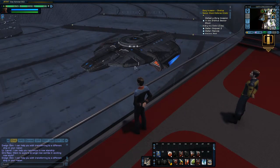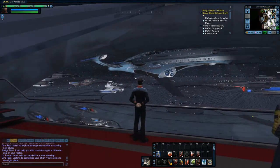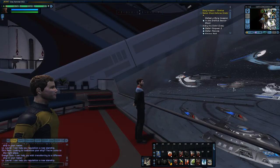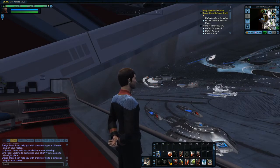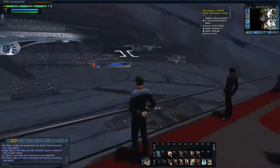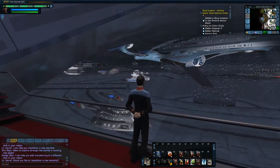Here you see the Regent class — the upgraded Sovereign available from the Zen Store with the wide-angle quantum torpedo launcher. You've got the Sao Paulo, the upgraded Defiant class, the Vesta. With the science destroyers out now I'm not a science captain, but I still think the Vesta is probably the best science ship in the game. There's the Rhode Island class, a lone Miranda class sitting out there, the Avenger, and what looks like a modified version of the Intrepid — they've mixed and matched bits and pieces, which actually gives a little tribute to player customization.